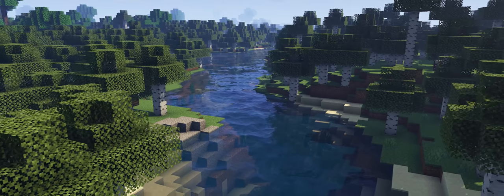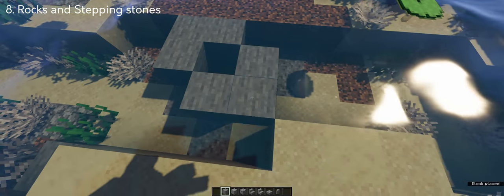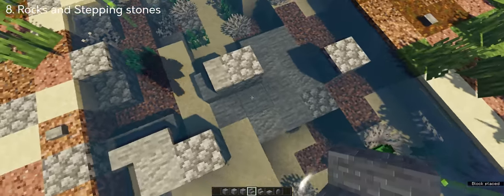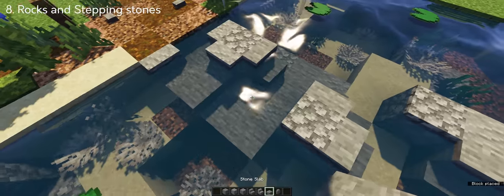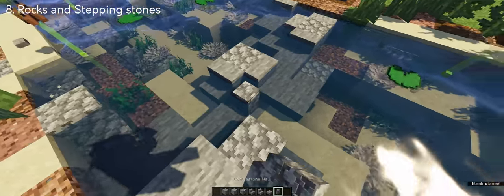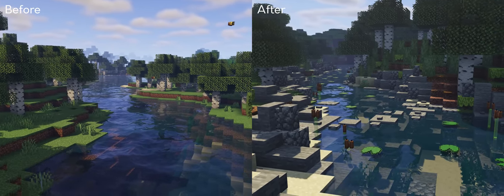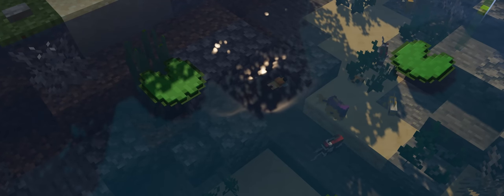If you have a river in your world that's not deep enough, you can add shallow rocks and stepping stones to fill in the empty spaces at the bottom of the river. I used different varieties of stone — cobblestone, andesite, and some walls to add some texture. Place a ton of stones that almost covers the bottom of the river. Here's the river before and after adding the rocks — it's very calming and relaxing just hearing the sounds of the flowing water.